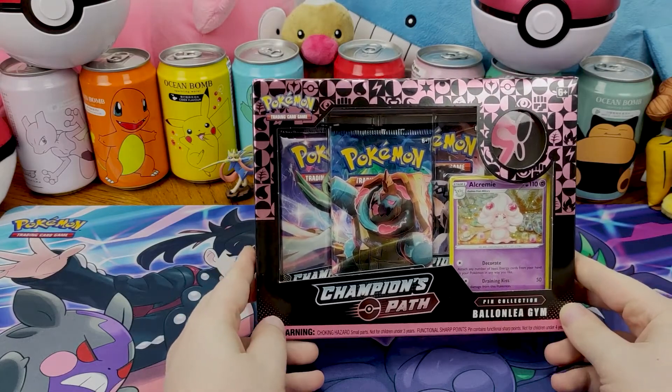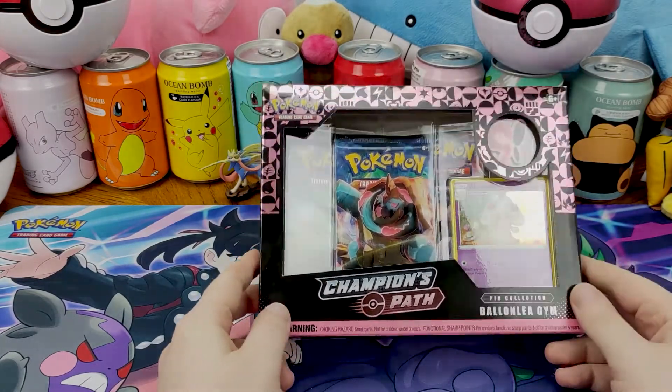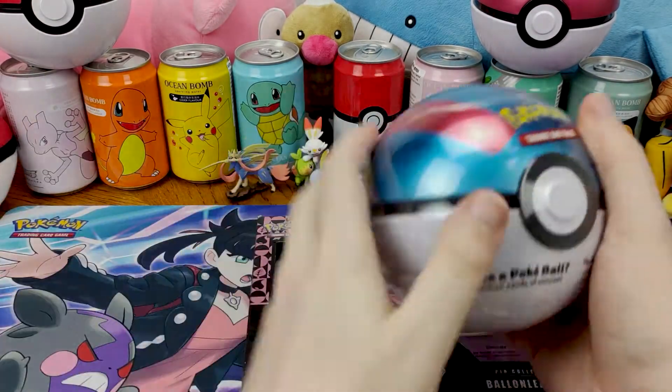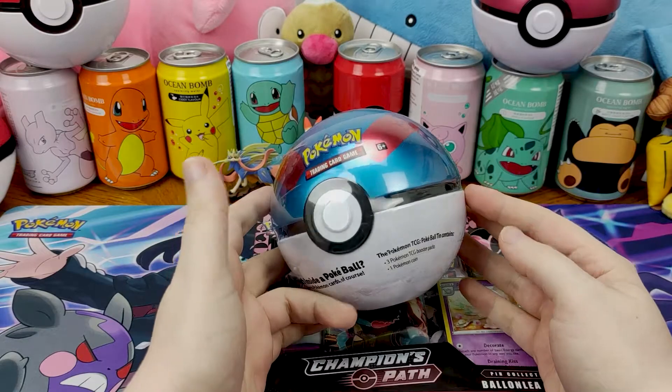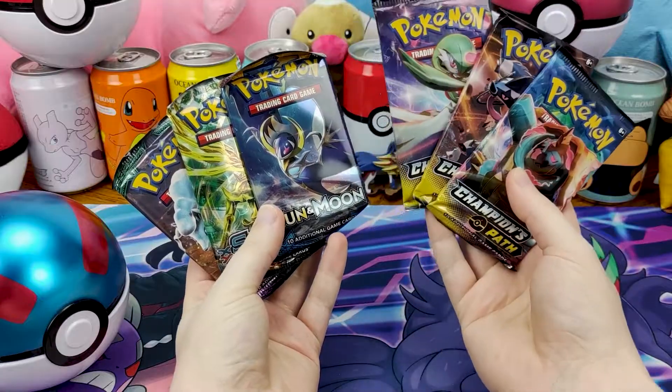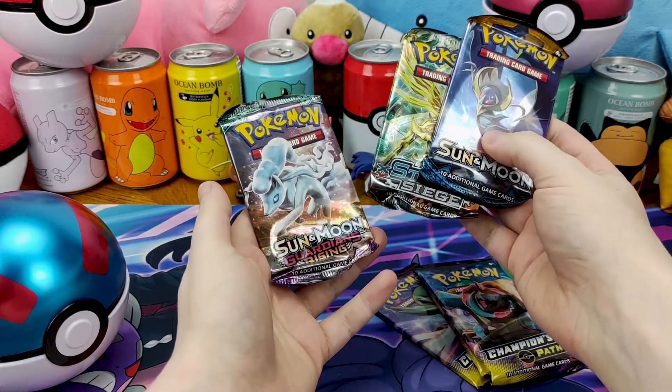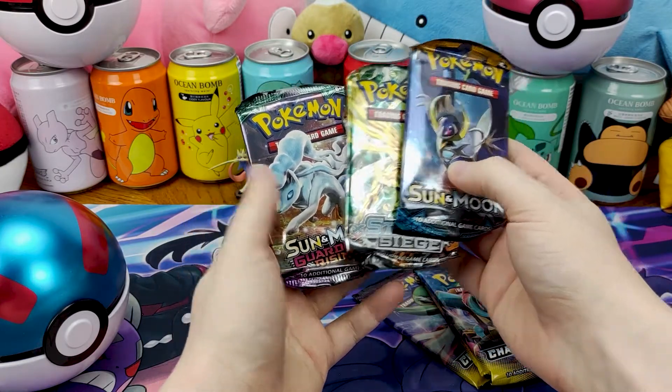We're back with the Champions Path Fairy Pin Box. We also have a Great Ball to open alongside it. So we have three Champions Path packs and three random packs. We have Sun and Moon Base, Steam Siege, and Guardians Rising.